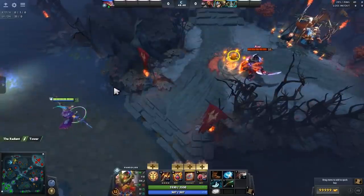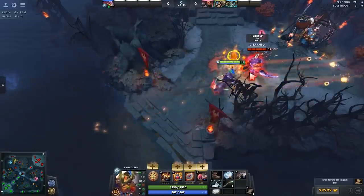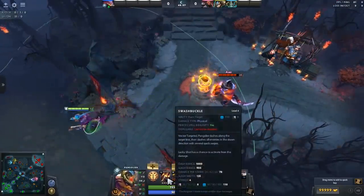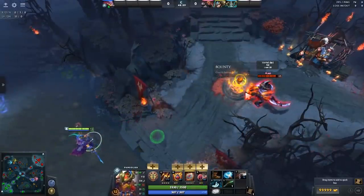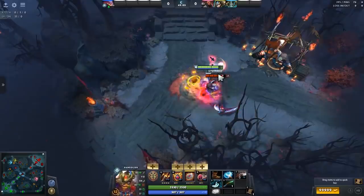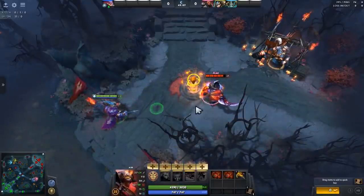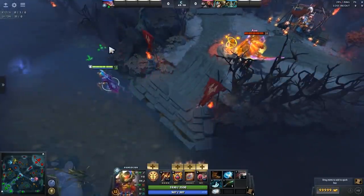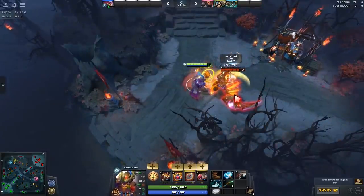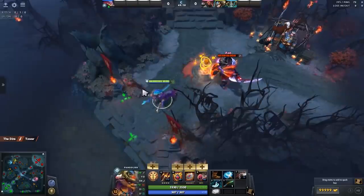One of the other items that's really good on Pangolier is Abyssal Blade. You can slide in on someone and then Abyssal Blade them. There is a small delay — you do have to wait until all your Swashbuckle attacks go off before you can use Abyssal Blade. But if a hero uses BKB, you can be in the fog and jump in on them and start stunning them. You can pretty much save your allies and turn around fights by just standing at a distance and jumping in.